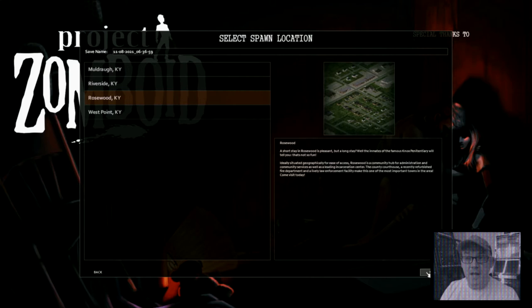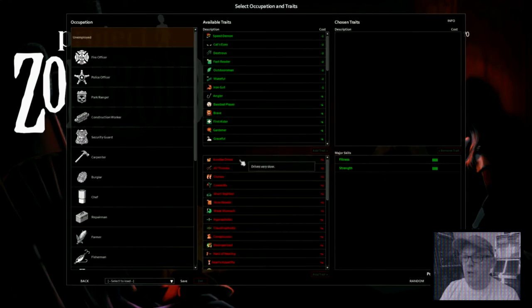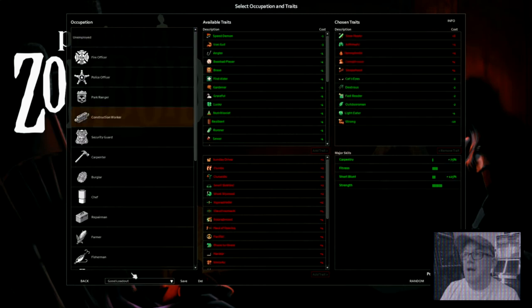All of these areas are connected so you can get to other parts of the game - this is just where we start. Traditionally, you used to start in an empty zombie-free house. For the character, you've got fire officer, police officer, and all these come with preset skills. Green skills cost points to spend, red skills are negative traits that give you more points for the green skills.